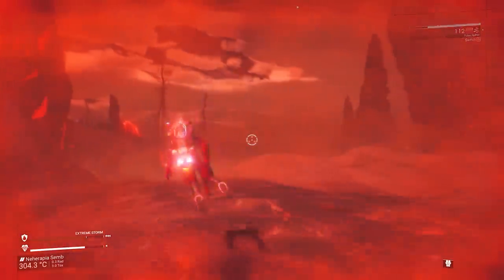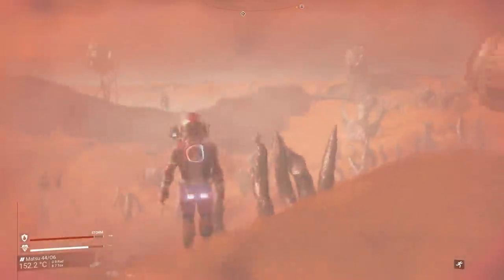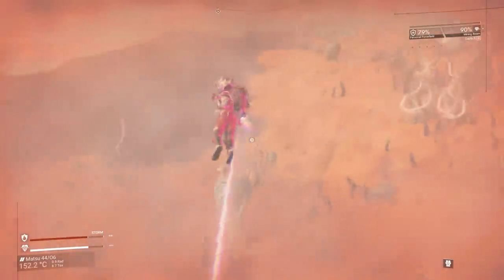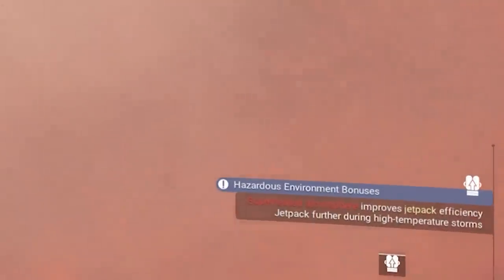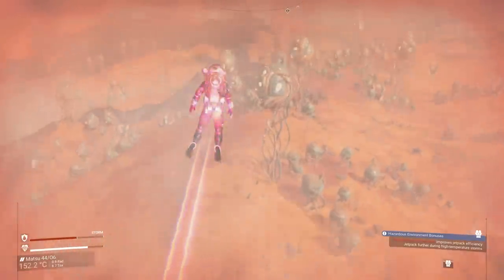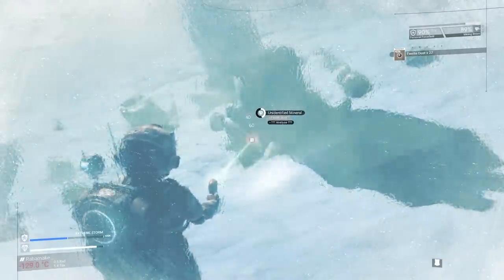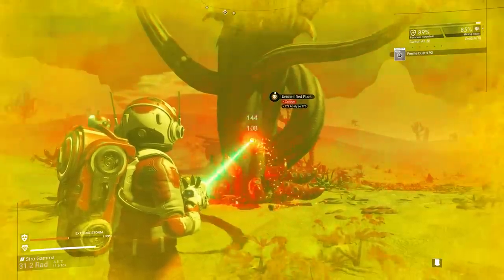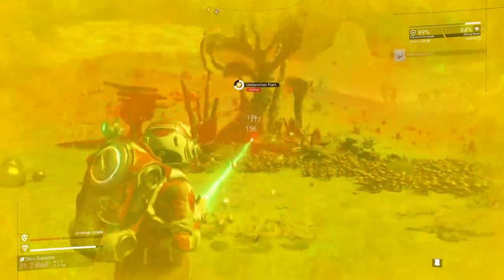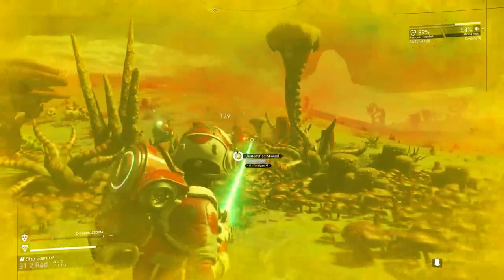Also speaking of extreme storms, let's go over to number four and talk about the brand new hazardous bonuses. There are different unique bonuses you'll get during different types of extreme storms. During firestorms, a popup will indicate that your jetpack will have improved efficiency during high temperature storms. During blizzards, you'll be able to mine for way longer as the cold temperature won't let your multi-tool overheat. In high radioactive environments, you'll receive additional resources from mining. Finally, in toxic storms, you'll be able to sprint for way longer thanks to the exosuit's gas processing technology.